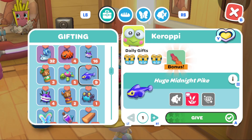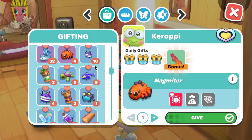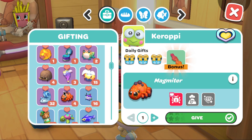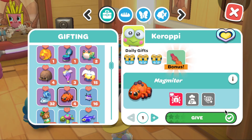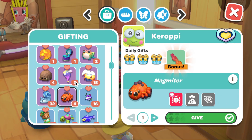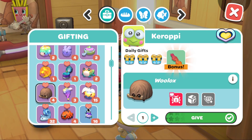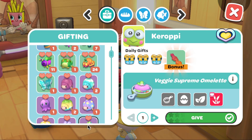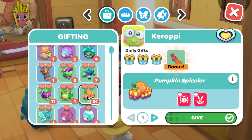Moving on to critters — as you know, Karopi loves critters. Any of the critters with the fancy icon are quite a good option and they're quite easy to catch. You could go ahead and catch yourself some bush friends; they're a really good option.